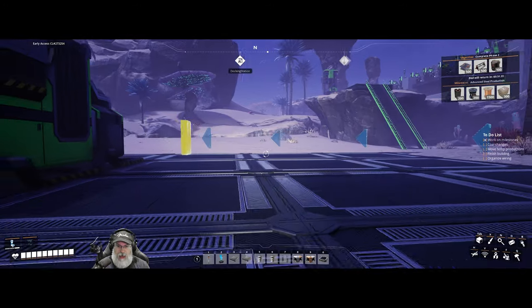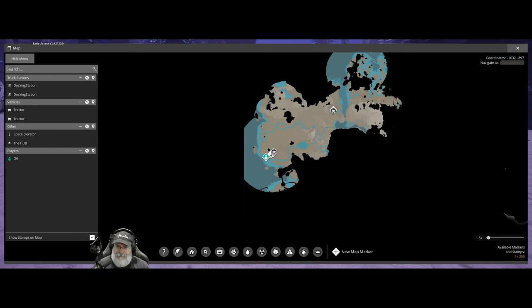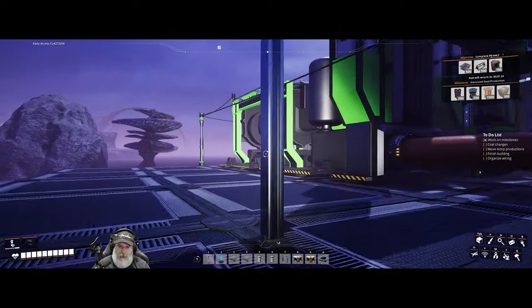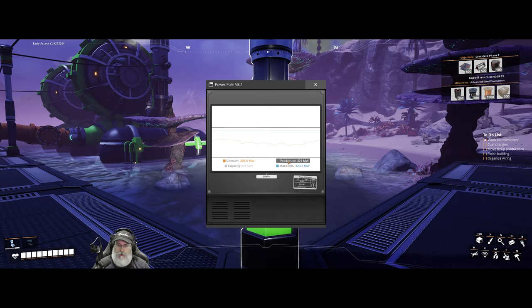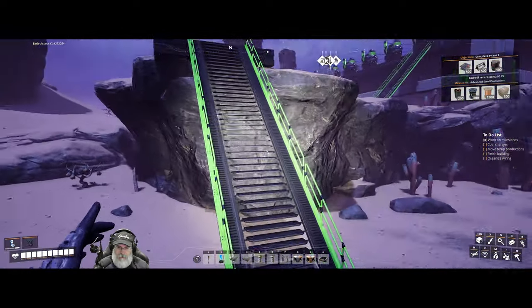I activated the second coal mine on the other end because we now need 75 coal per minute and the single drill was only producing 60 per minute. Those are the changes we made to coal. It's running 100% right now, going strong. We have a total of 645 megawatts - producing 375 from coal with some headroom, so we're doing good on power.